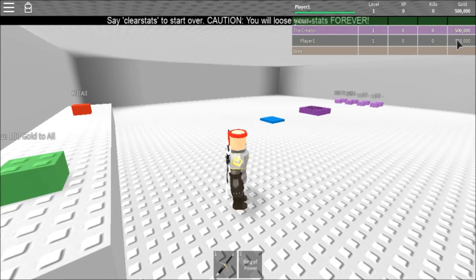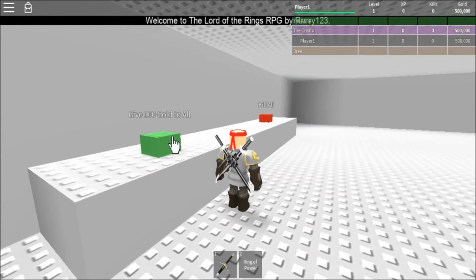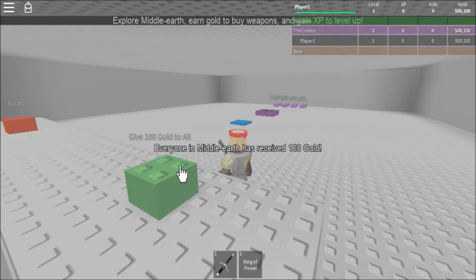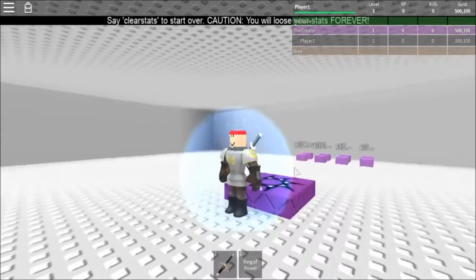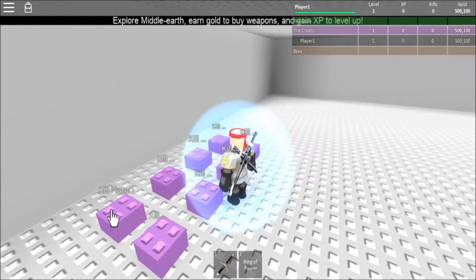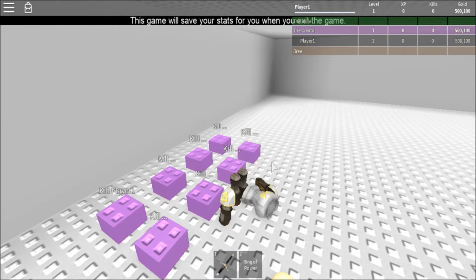As you can see, when I joined I first got like five hundred thousand dollars or gold or whatever, and then I have all these buttons that do different things. For example, this one gives a hundred gold to everybody. As you can see, this one kills everybody. Then I will respawn, and these ones are to kill specific players.